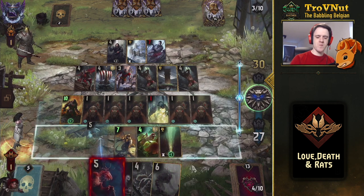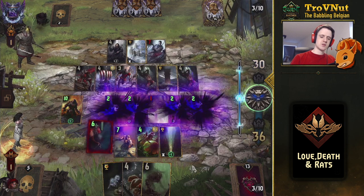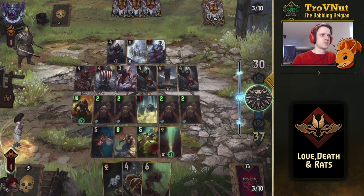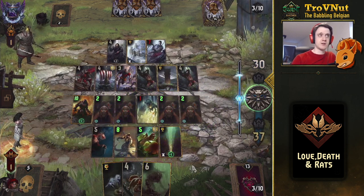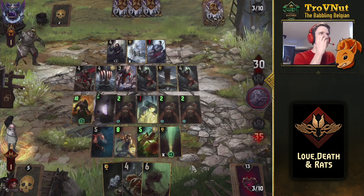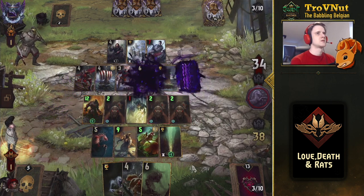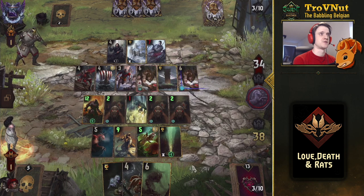Let's use the Chimera and destroy one of the rats — boosting the other rats, giving a nine-point play with the extra point from Vran Warrior and Andrega Larva boost. I haven't used the location card — should have done that. That gives them 34 to 38.